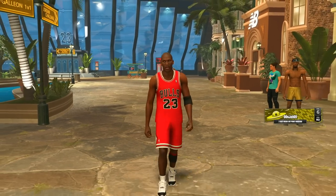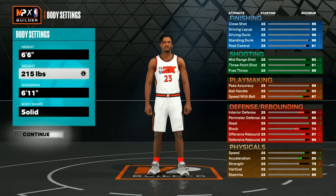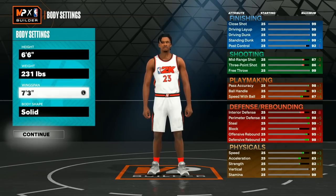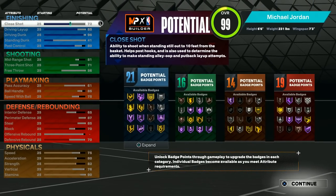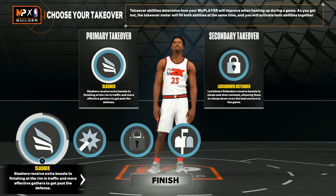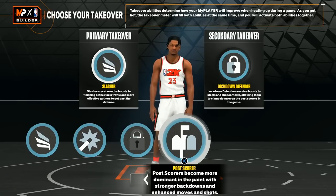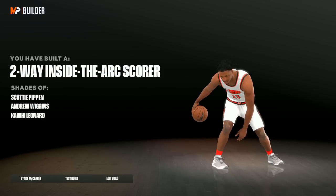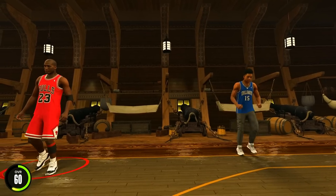First I'm going to show you how I made this build. For the build, you want to make sure you are a small forward — six foot six, 231 pounds, with a seven foot three wingspan. The solid body shape looks the best. If you copy down every stat you see here, you'll get the badge count of 21, 16, 14, and 19, and you get the perfect takeover options for Michael Jordan: slashing, shot creating, lockdown, and post scoring. The build name is two-way inside the arc scorer with shades of Scotty, Andrew Wiggins, and Kawhi Leonard.